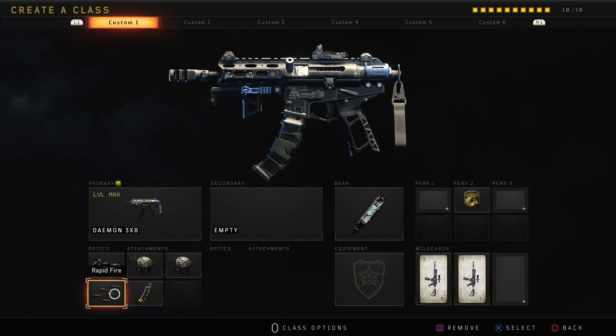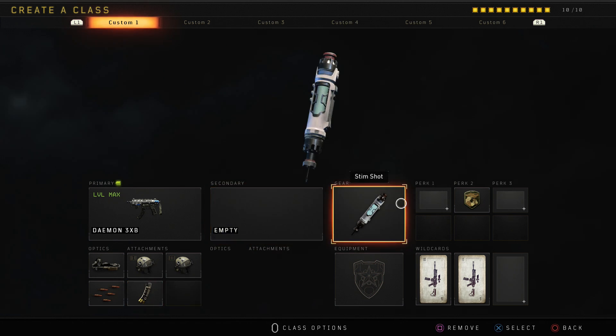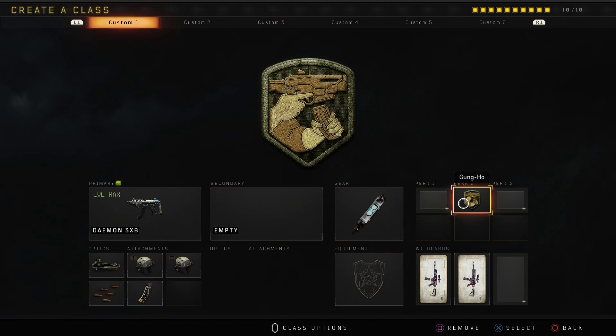After that we have Rapid Fire - it's not really needed on this weapon, all it does is decrease the burst delay by just a little bit, a very small margin. So if there's one attachment you're going to get rid of, get rid of Rapid Fire. And then after that, Hybrid Mags - this makes it so you have more bullets in your magazine and you reload faster, a very important attachment in my opinion. As far as the rest of the class, once again using Stim Shot, and then the only perk I have here is Gung-Ho.